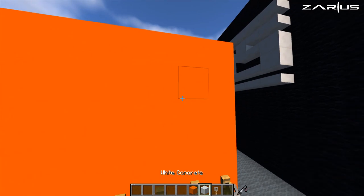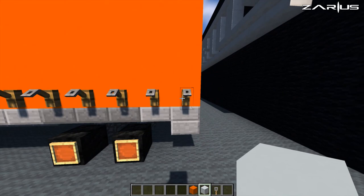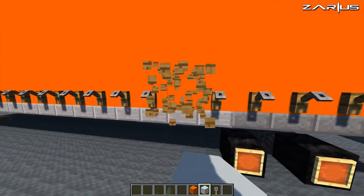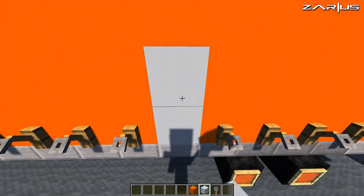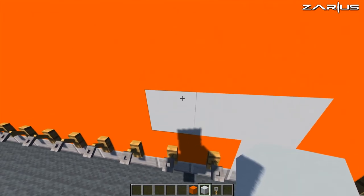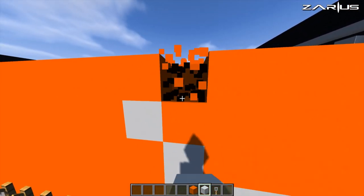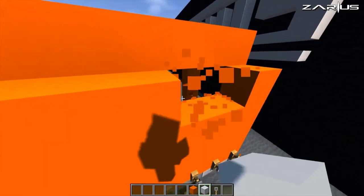Then we're going to start putting in our white concrete. We're going to count in 1, 2, 3, 4, 5, 6, and on the 7th one we're going to knock that out and place a block. Then come up by 1 and out by 2, then come up by 1 again and go up to the top. That section is what we're going to knock out and fill all white.